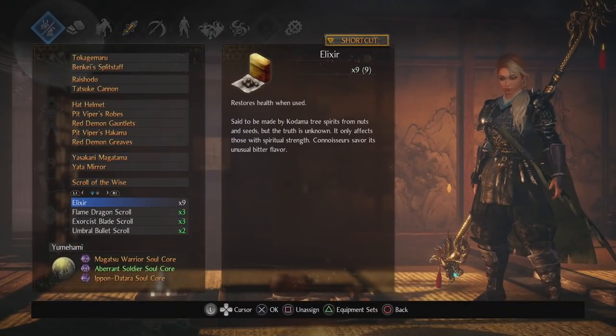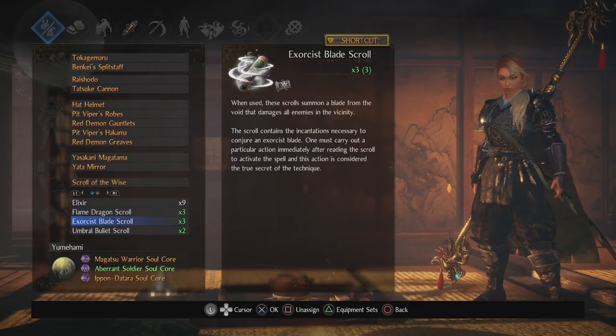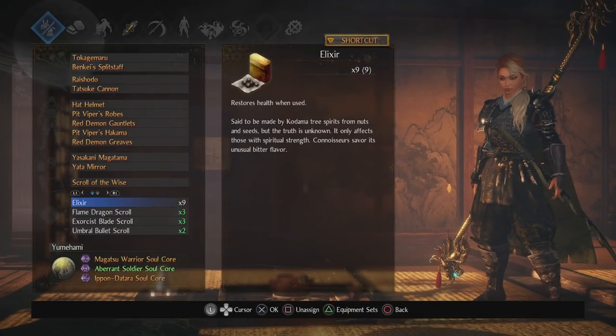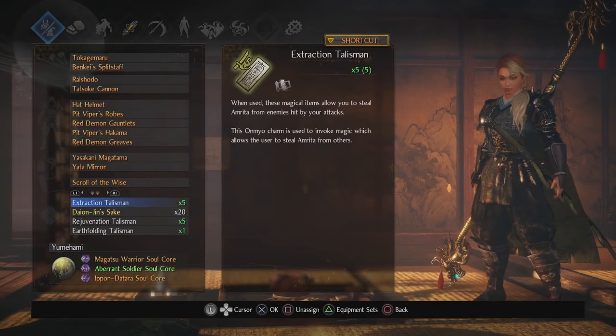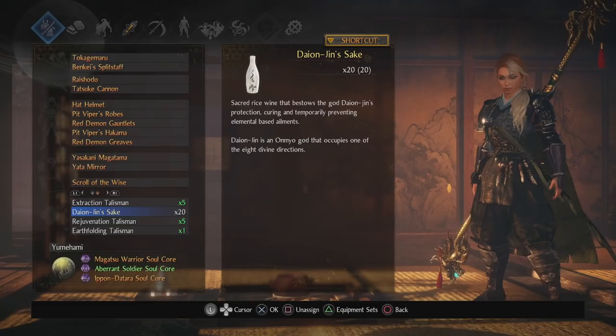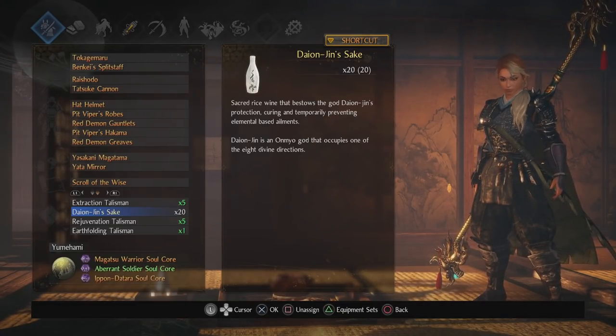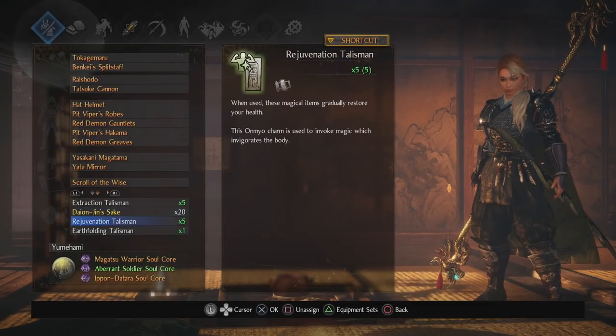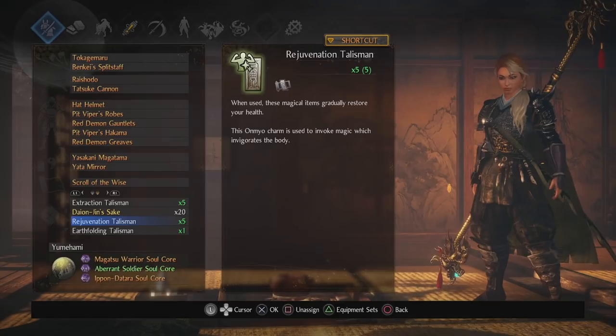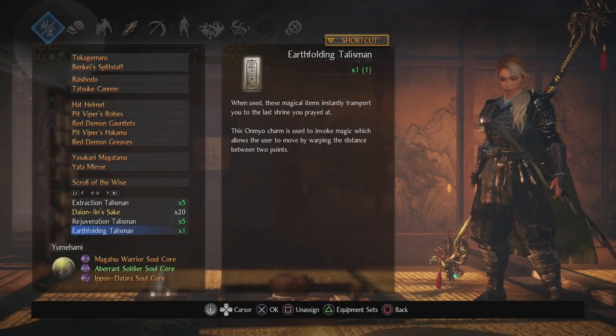Now let me go through my jutsu. There's really no point to a lot of it. I use Elixirs because everyone uses Elixirs. I use the three Ninpo from Ninja Gaiden because I'm a Ninja Gaiden fan — that's the only reason, not for power. Ninja Gaiden is coming out June 10th, which is awesome. Extraction Talisman is a little redundant but has a longer duration than Shuten Doji. I might swap one slot for Pinwheel Shuriken or Rejuvenation Talisman, but I hardly use these. There's Earth Folding in case I want to go back to the Shrine.